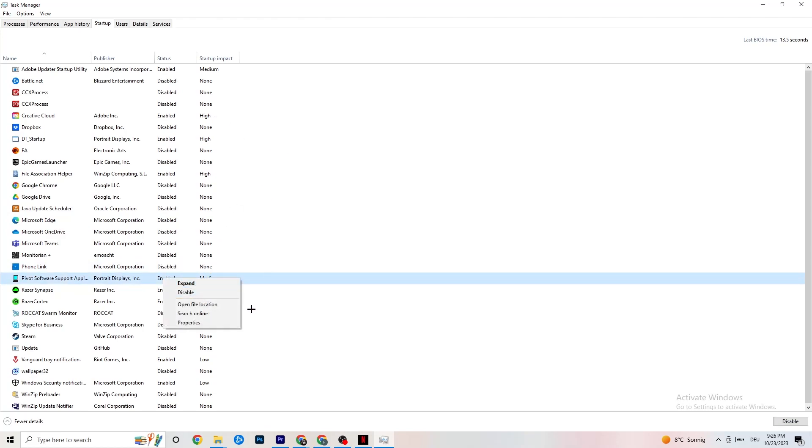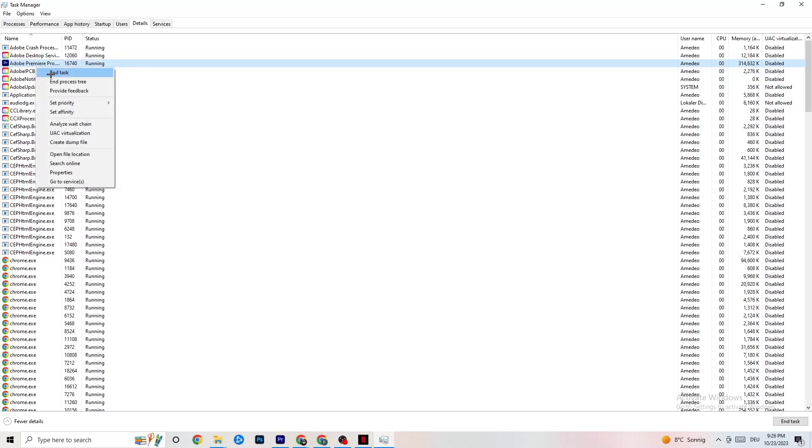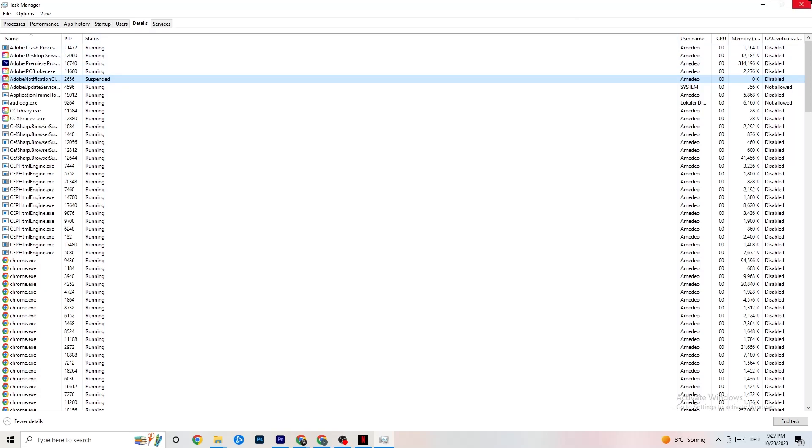Go to the Details tab at the top left corner of Task Manager. You need to have your game running for this. Right-click your game process and go to Set Priority. You need to check which is working better for you — High or Real Time. Click on High or Real Time and see which currently works better, as it will set a priority for the game so your PC directs performance to it. Once you're finished, close Task Manager.